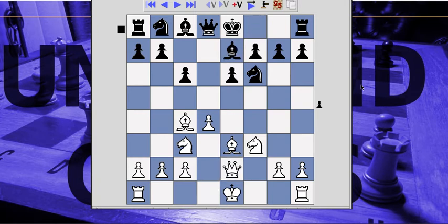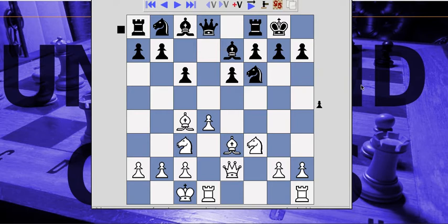This is a very standard type of formation. Now I have the opportunity to do something I normally do, which is castle kingside and move the knight to e5. For some reason I castled queenside in this game, possibly because I just wanted to experiment.